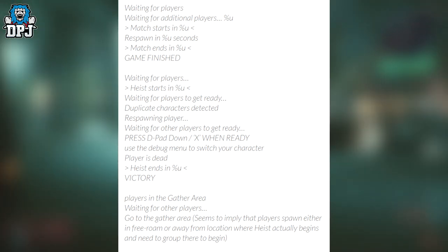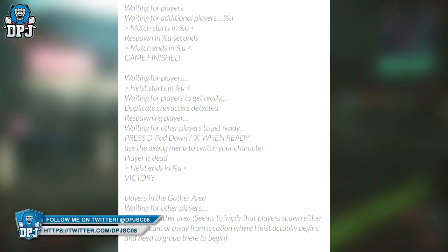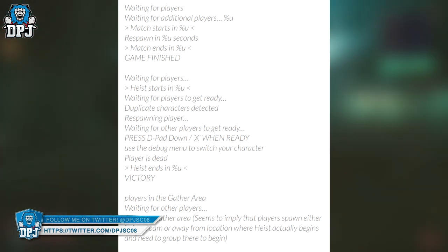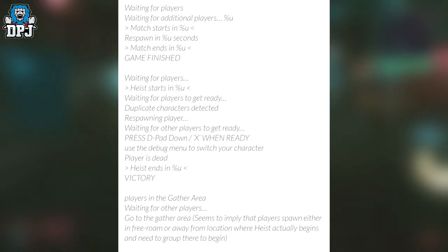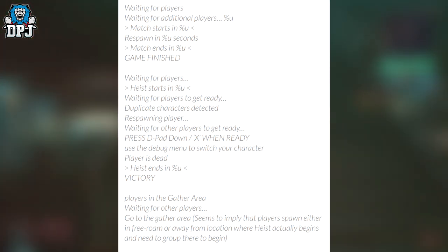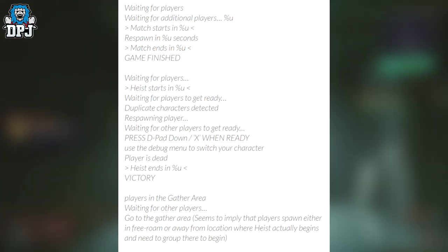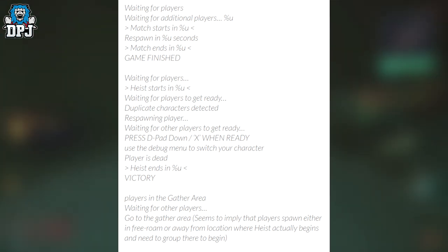These roles may be set by your character class. Other strings include: respawning player, waiting for players to get ready, press down on the D-pad and X when ready, using the debug menu to switch your character, player is dead, heist ends in, and victory. We also have players in gather area, waiting for other players, and go to the gather area — which seems to imply that players spawn either in free roam or away from the location where the heist actually begins and need to group up there for it to begin.